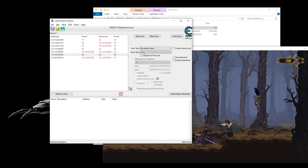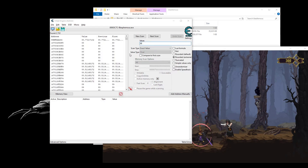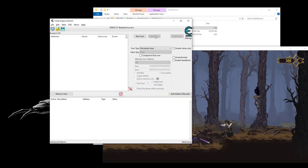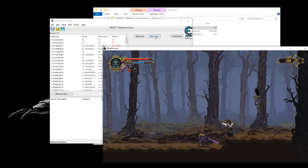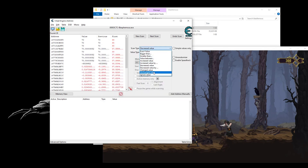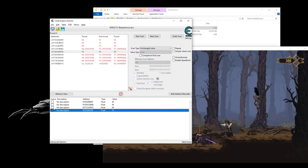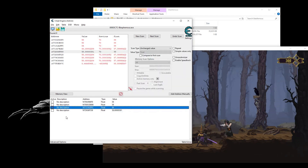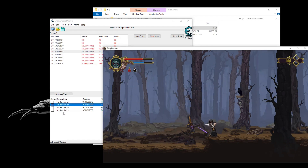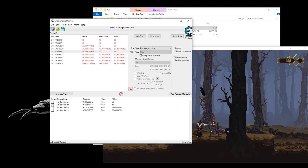Where are you, bro? New scan. First scan with Cheat Engine. Decrease it. Let's try some of those — the last one. Nope. And there it is, we found it.